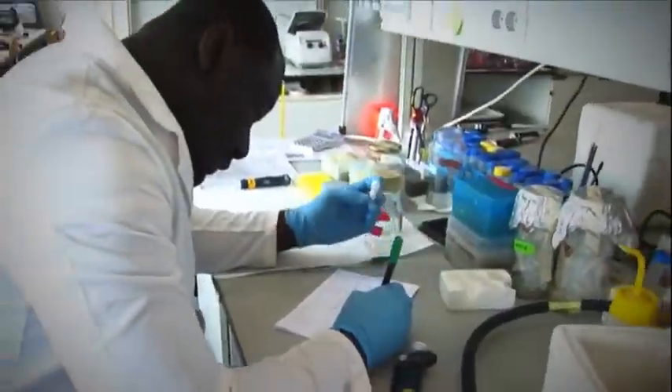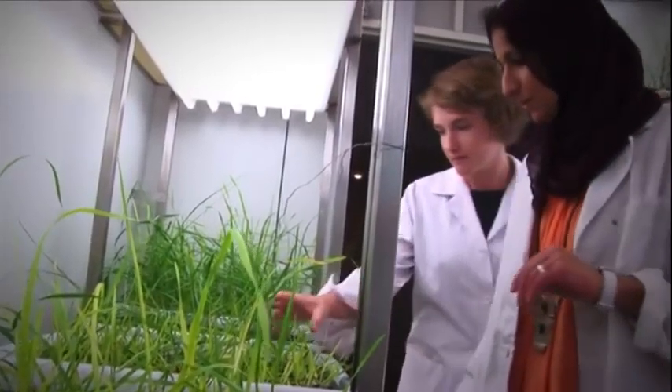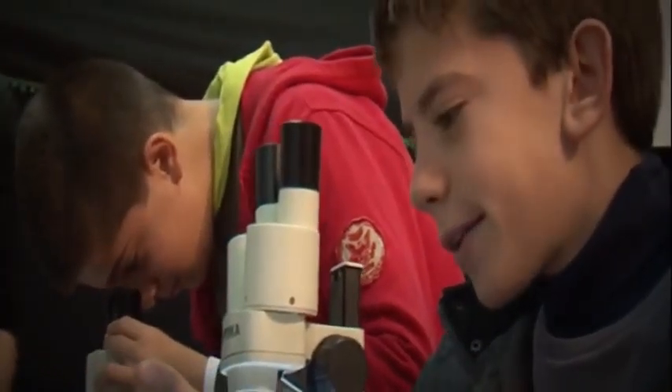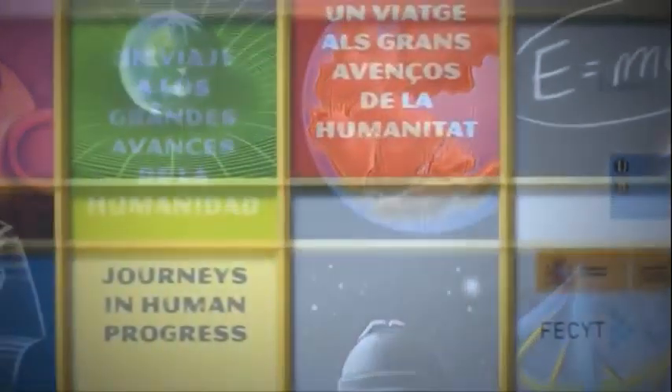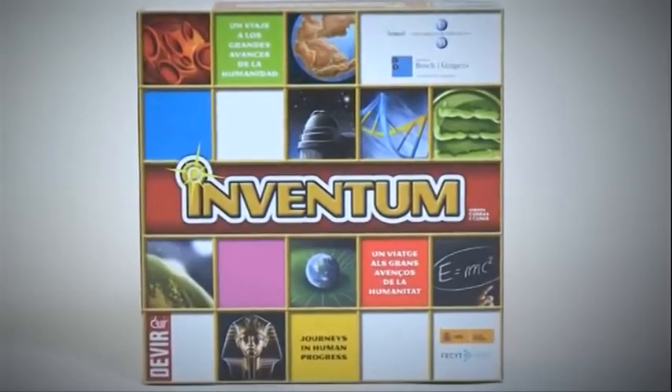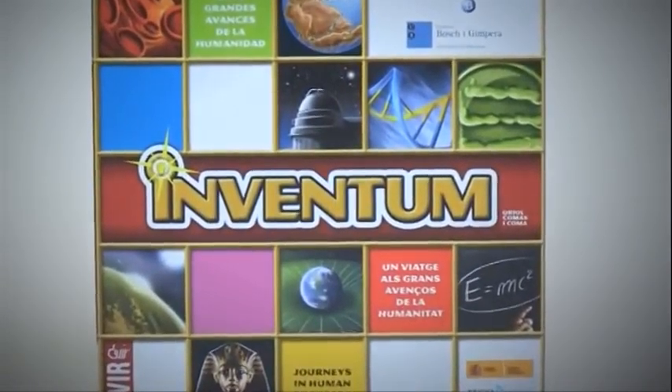Research centres and universities make great efforts to transfer the results of their research. But often these results do not come to light or their importance is not acknowledged. Inventum is an attractive and understandable way to learn about the investigative spirit behind university research. So how does it work?